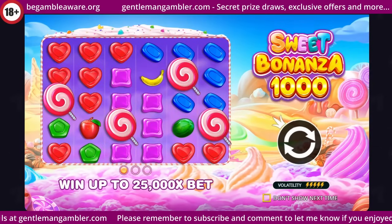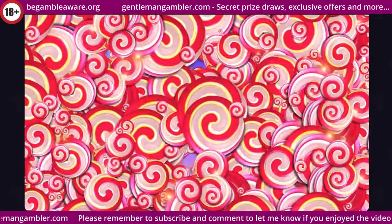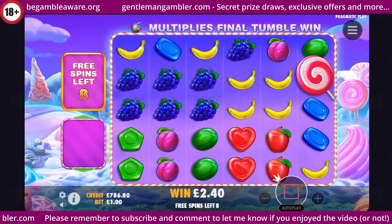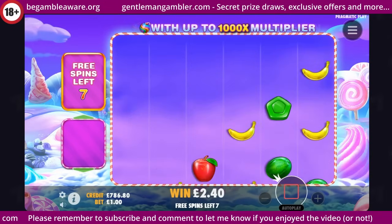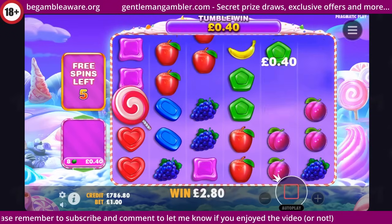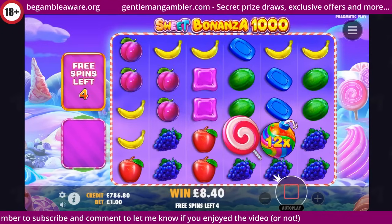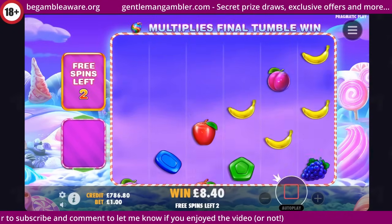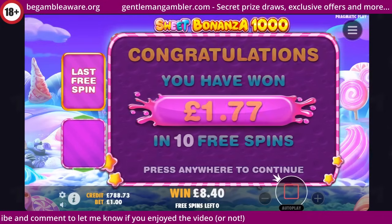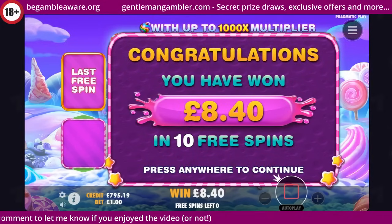Final one today — Sweet Bonanza 1000. Didn't have the grapes there. That's 15 — but the multiplier doesn't stay on this one. Not in the mood. That's a real flatter to finish there. Come on — twicked 500 times. We're just going to end today buying one bonus on Mystery to the Moon — 16 pounds down for the day at the moment, so it's not too sad.